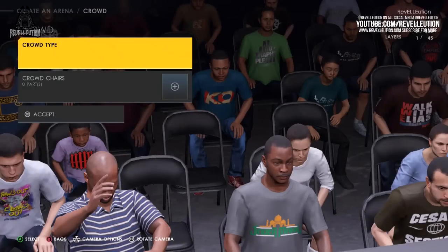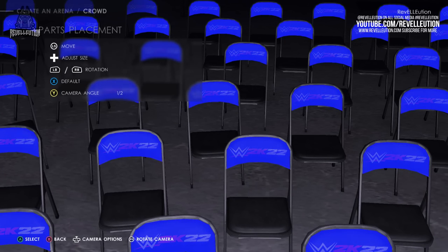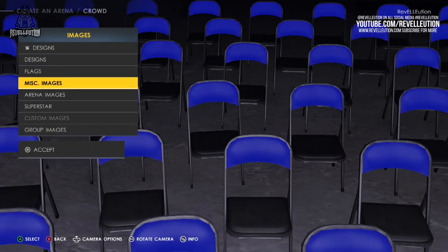I decided to go with the Reality Era selection, which has t-shirts from current WWE 2K22 superstars such as Natalia, Jinder Mahal, Elias, Kevin Owens and more. We also applied the WWE 2K22 logo to our seating, with the option to customise your chairs with WWE Designs, General Designs, Flags, Miscellaneous Images, Arena Images, Superstar Images, Custom Images and Group Images.